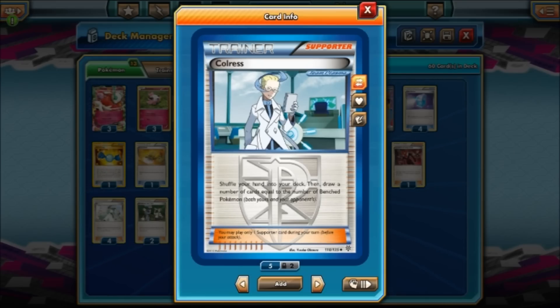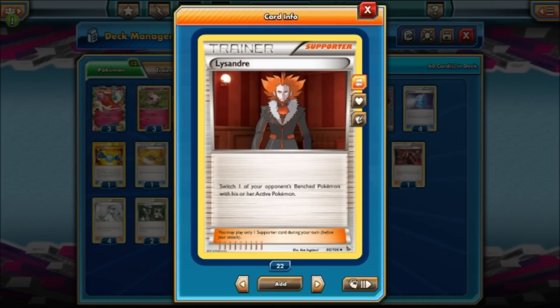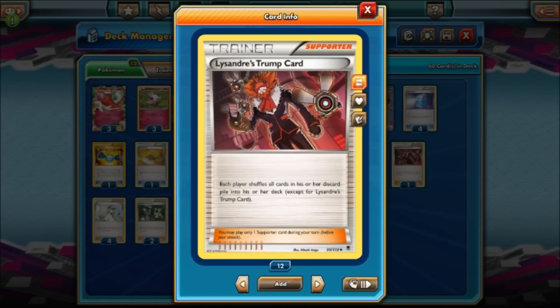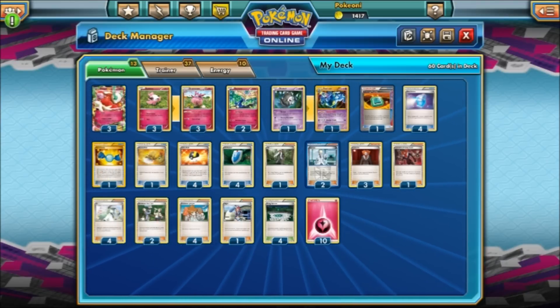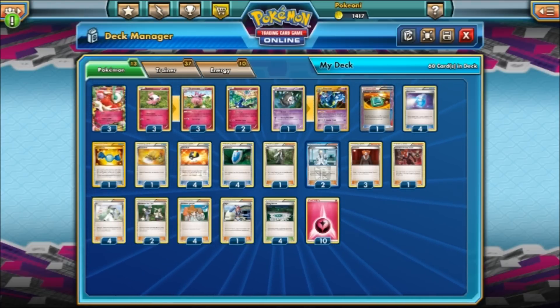Coerce — shuffle your hand into your deck and draw a number of cards equal to the number of Benched Pokemon in play. So if both players have five Benched Pokemon, you draw ten cards. Lysander — you switch one of your opponent's Benched Pokemon with their Active. Lysander's Trump Card — each player shuffles all cards in their discard pile into their deck, except Lysander's Trump Card itself. The reason it's good here is it puts Max Potions back in, and it's another way to get Dusknoir back into the deck if you had to discard Sacred Ash and the Dusknoir line early.